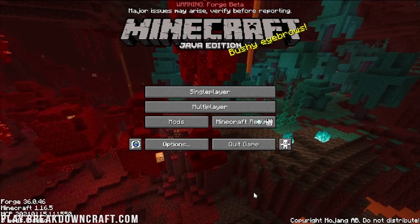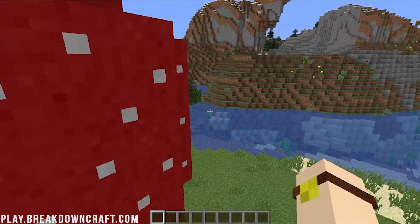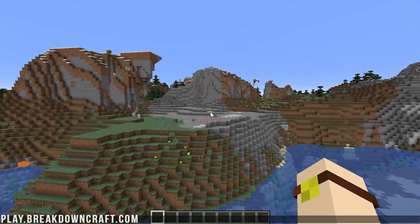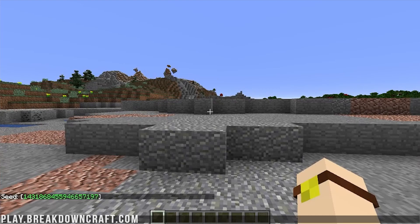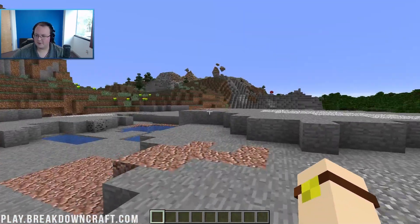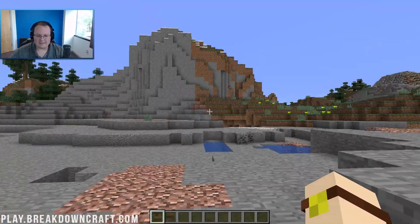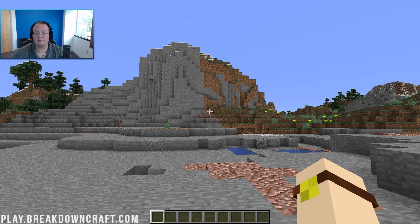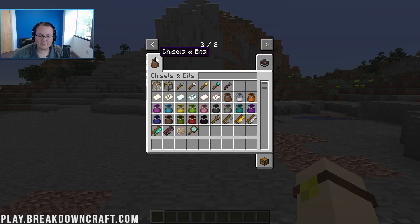If you jump into the Mods tab you'll be able to see Chisel and Bits — it is installed. Go ahead and jump into single-player. I'm going to name this world 'Chisel and Bits' and make it creative because that makes it easier, though it's not required. Go ahead and create the world. We are now in-game. The first thing you need to know about Chisel and Bits is it's more complicated than what I'm going to be explaining here — this is simply the basics. Go ahead and hit Escape and then go over to the Chisel and Bits mod inventory.